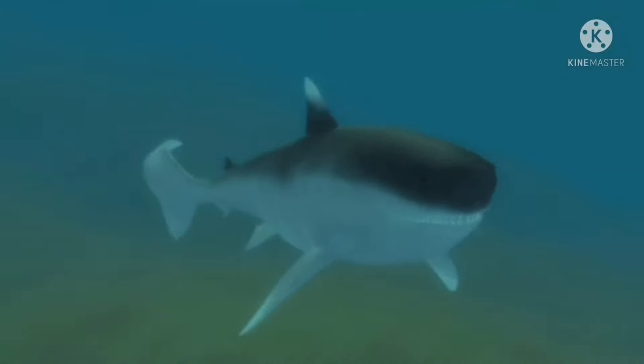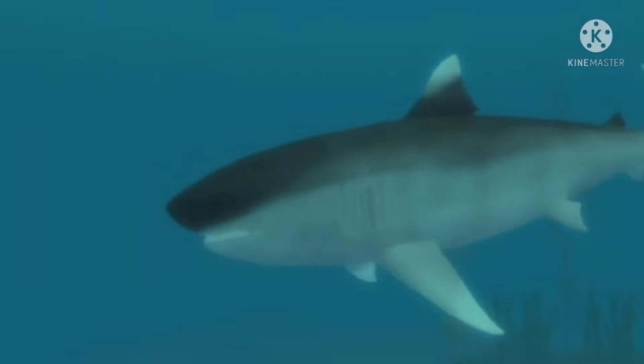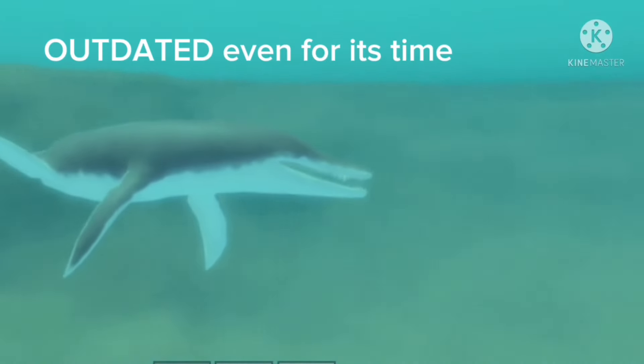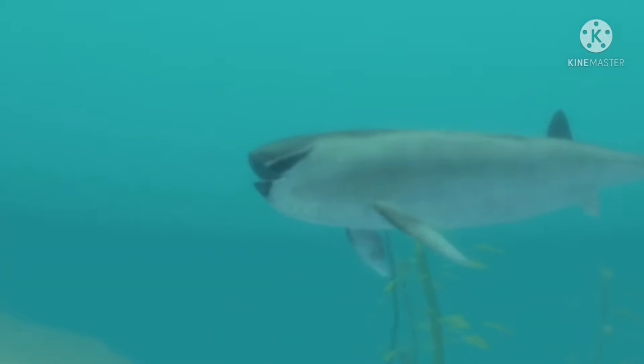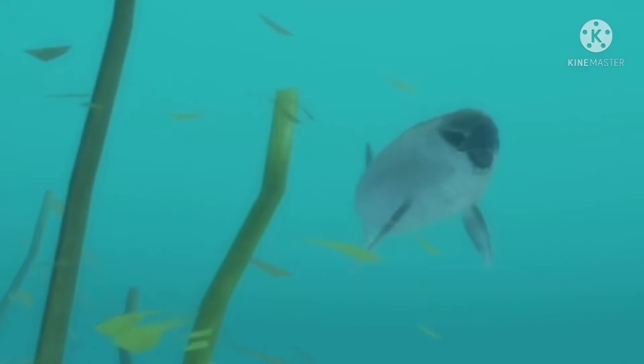Number 7: Cretoxyrhina has a whitetip shark reference in one of its skins. For some reason, this skin is unused. Number 9: Liopleurodon is the only tank class to be a second tier — if I'm being honest, it should be changed to Corvette. Number 10: The Voyager class is the first new class ever added since Cruiser, Corvette, and Pursuit were added.